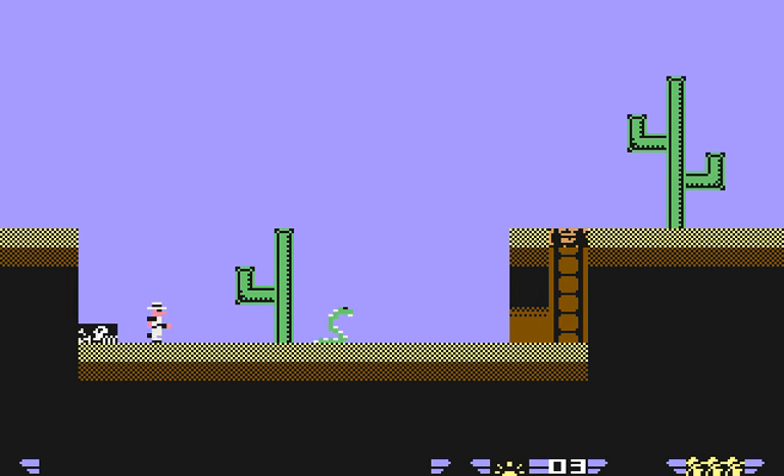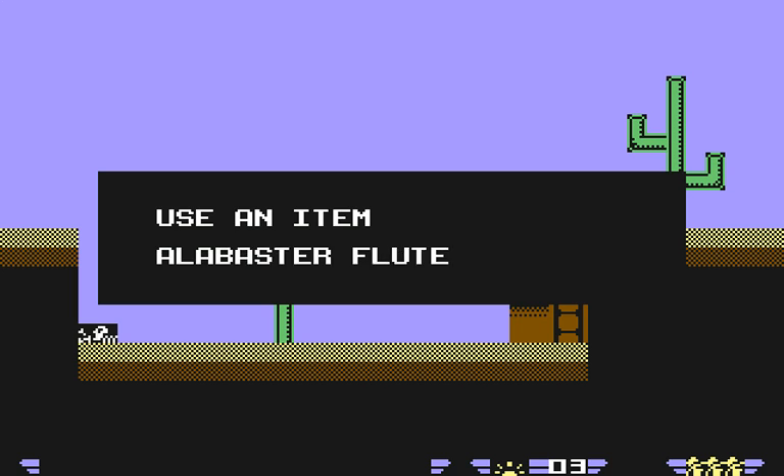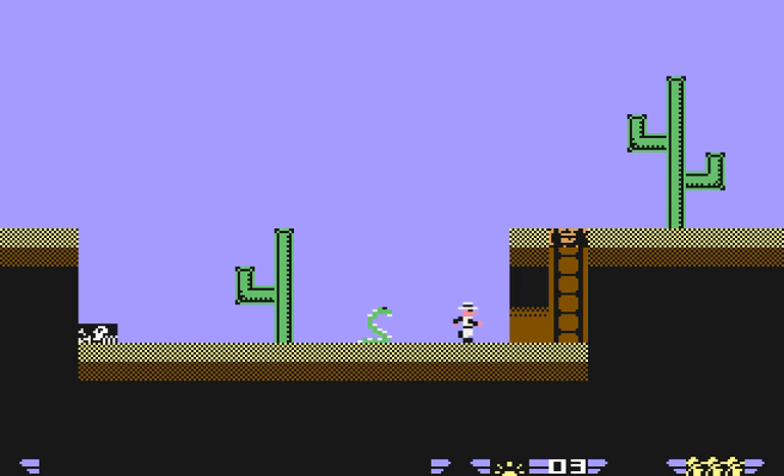But now we can search the skeleton. You found an item — air seal! And we need to use the flute again. There it is — alabaster flute. Run past the snake.